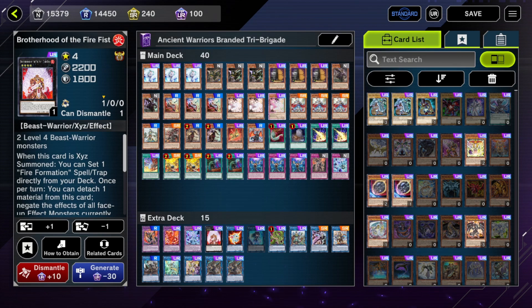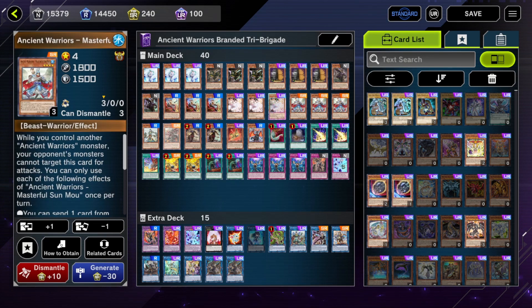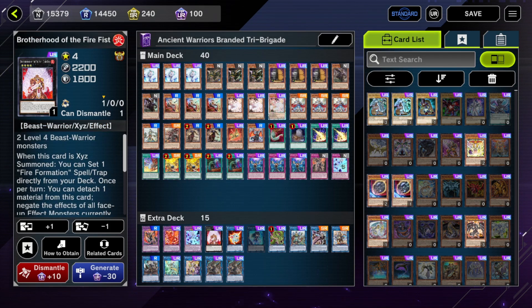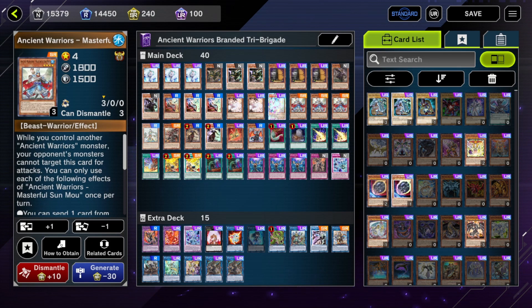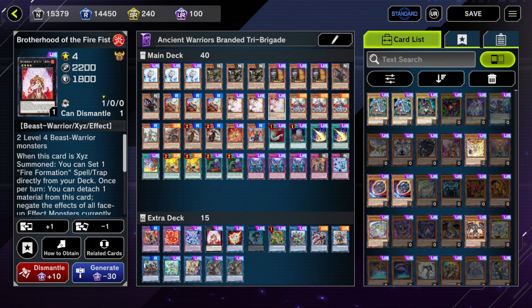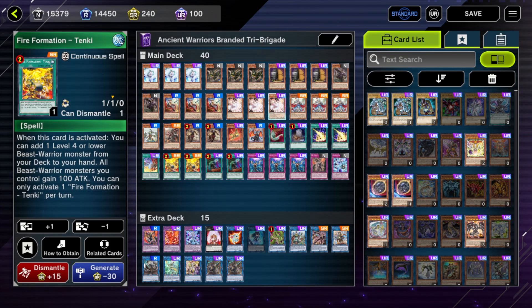Brotherhood of the Fire Fist — Tiger King — is an exclusive card used with the Ancient Warriors engine because both of these are Level 4. There are combo lines, mainly ones where if you open just Sun Mo and Keras, you can still do full combo by going into Firefist to set Tenki from your deck, and then Tenki lets you add Fractal, and Fractal will get you what you need for full combo from there.